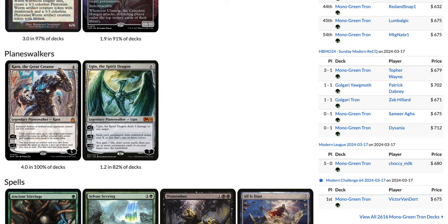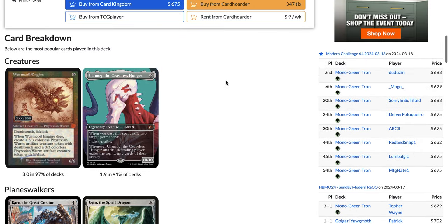If you minus two to get an artifact and they Spell Pierce it, on the next turn you can still get another one by doing the minus two again. Ugin has an amazing effect on the game when you're playing Tron — against decks like Domain Zoo because it just exiles everything, and it's also great against Yawgmoth to just wipe the board and reset the game in your favor.